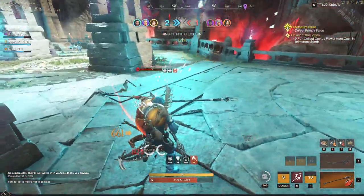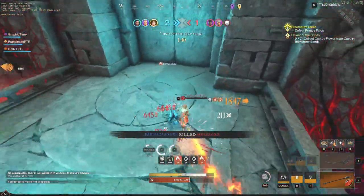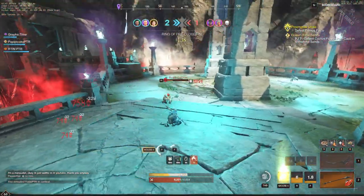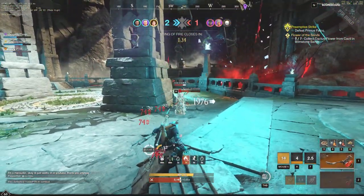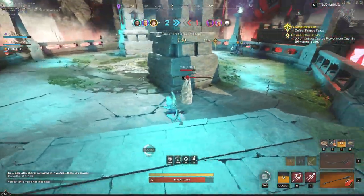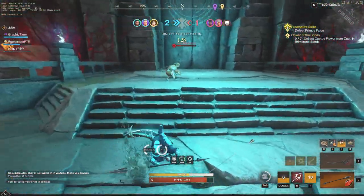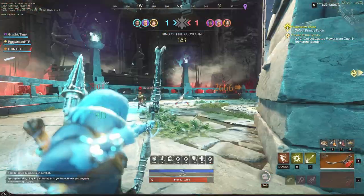I want to talk about what abilities you can take, as there are many different options available to you. You can see the amount of raw damage and honing you get with the spear, as well as the bow doing just an insane amount of damage at far away or mid-range targets — even short range, where you can use the explosive arrow plus the evade shot to really get away from anybody sneaking up on you.